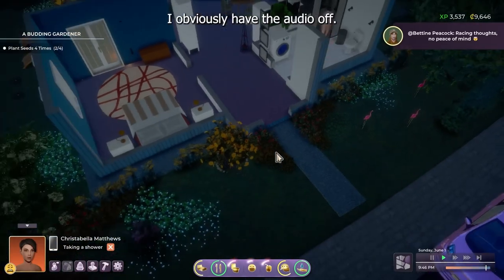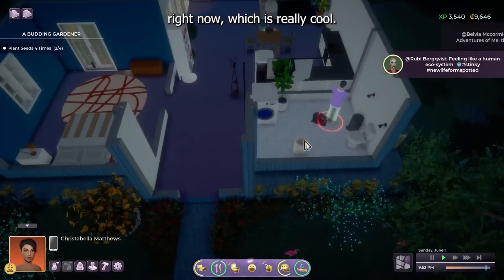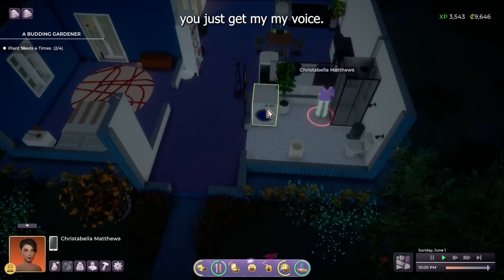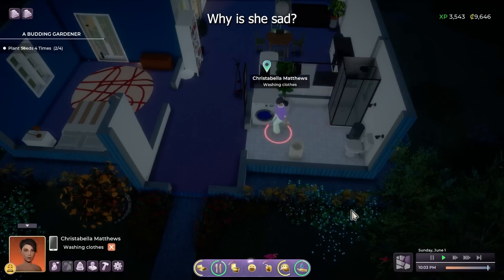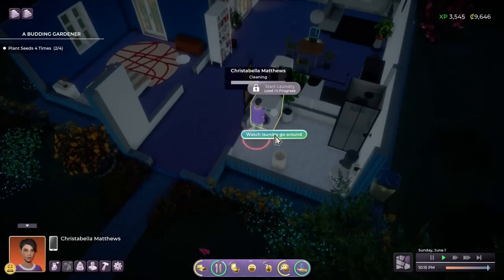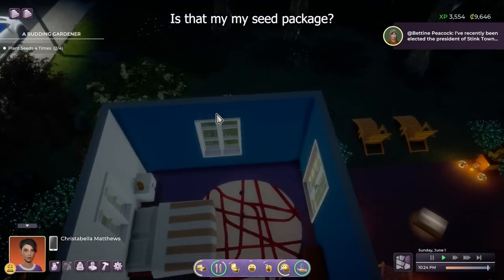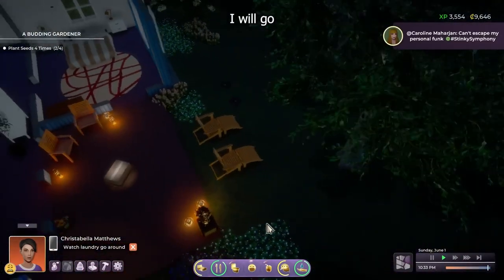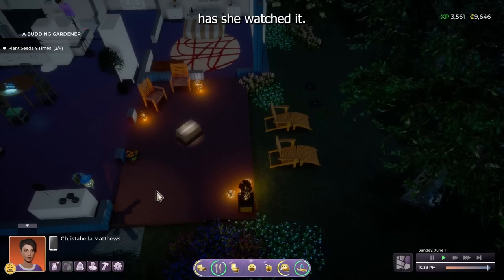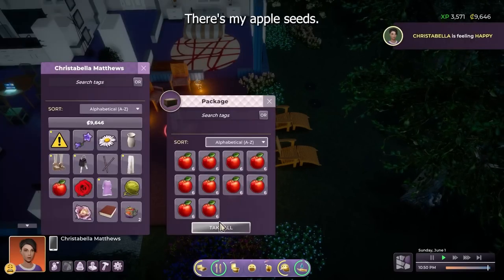They didn't have volume for this entire video because they're adding new sound effects and ambient noises — it's all being completely redone so they left it muted. We see the laundry getting packed into inventory and then selected into the laundry machine. There's even an option to watch the laundry go round — wonder if that makes your fun go up. Then a second delivery person arrives with the seeds ordered earlier, and you see the package on the patio that you open.